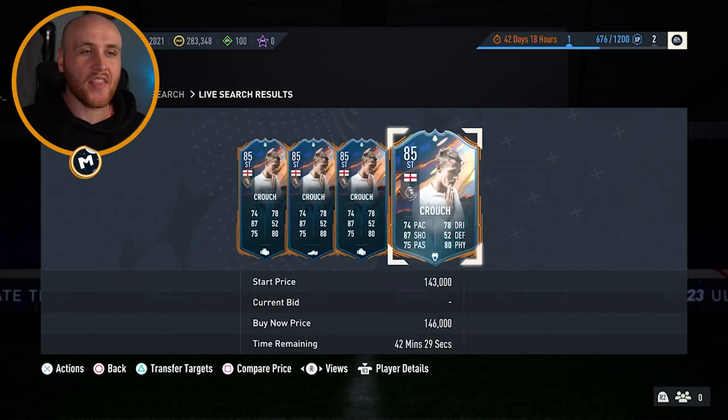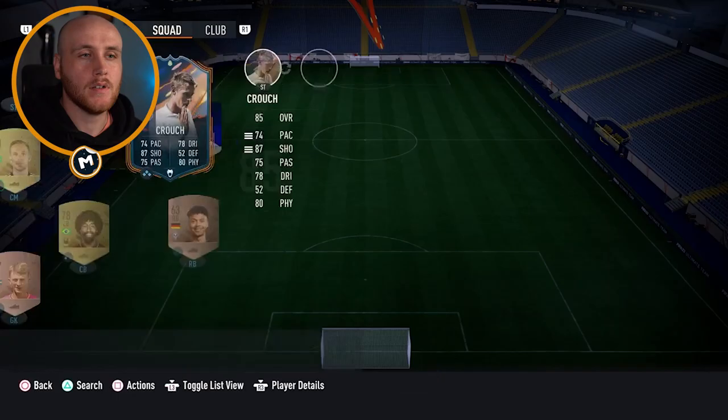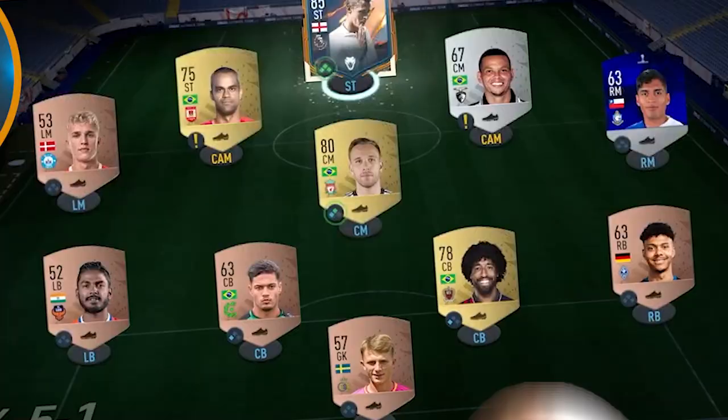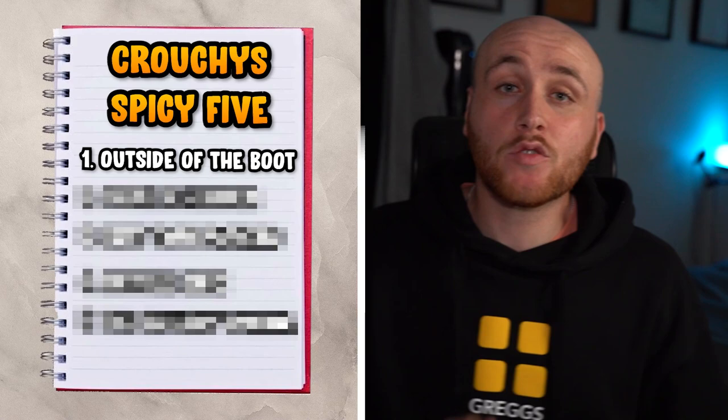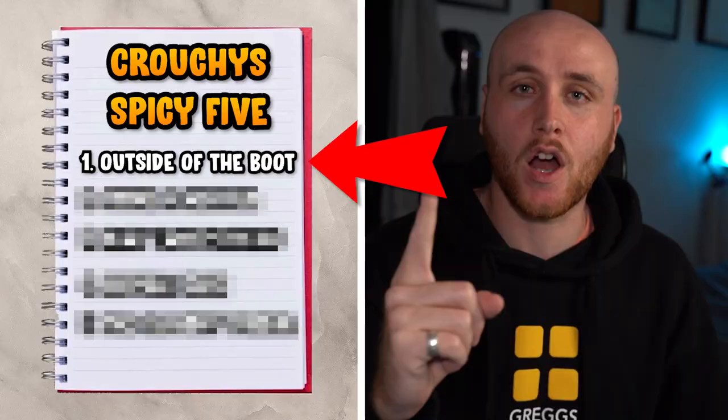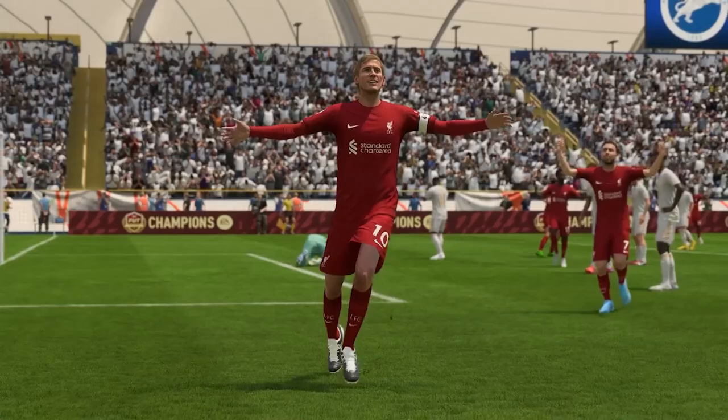Time to meet your new teammates... yeah, Crouchy's the only good player in the squad. So if we give our starter squad a little scrub up and make it somewhat playable, we now have a bog standard Premier League team. For every challenge that we complete, I'm allowed to upgrade two positions in the team. We need to recreate five of Crouchy's best ever goals, starting off easy with the first one - it's going to be an outside of the foot goal. And every one of these goals we're going to do in each kit that Crouchy has played for.